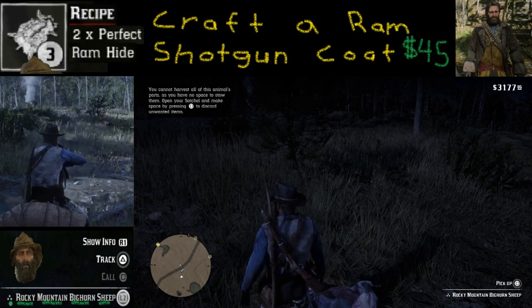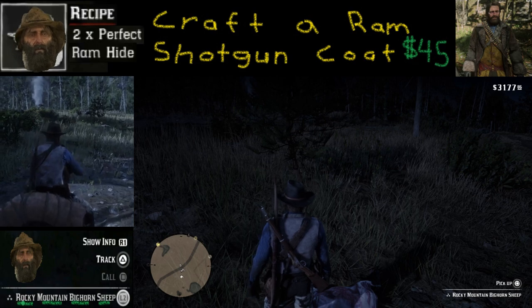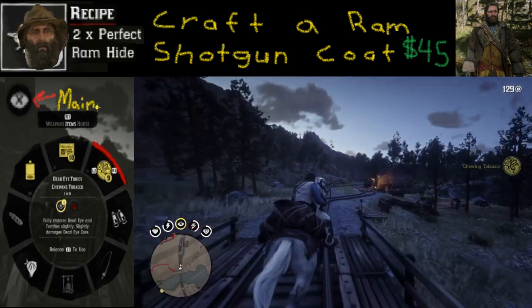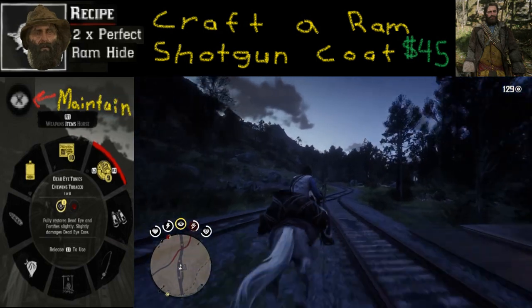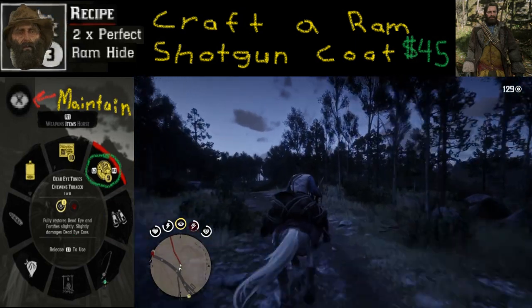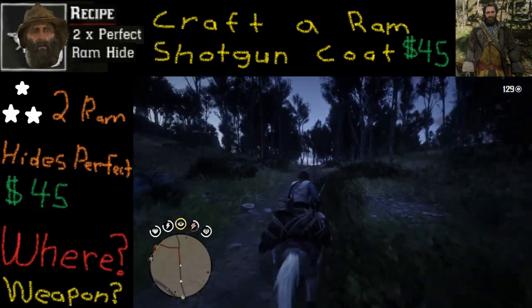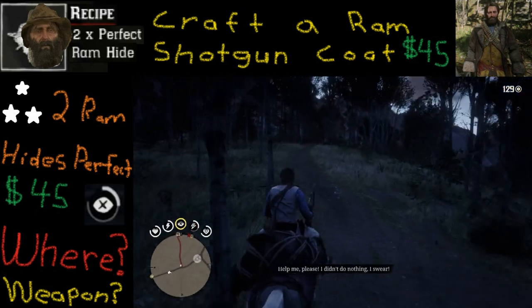Now we're going to take a look at example number two. As we're galloping across the bridge, one important thing you want to do is make sure your Deadeye core is maintained, so when you get the opportunity to hunt something you can actually get a good shot off and get that perfect pelt. Because once you see something with three stars you are not going to have a huge window to take care of it.